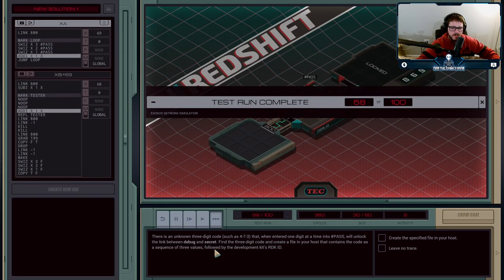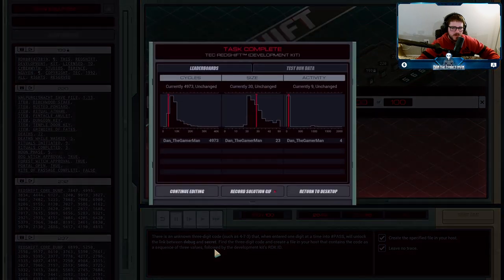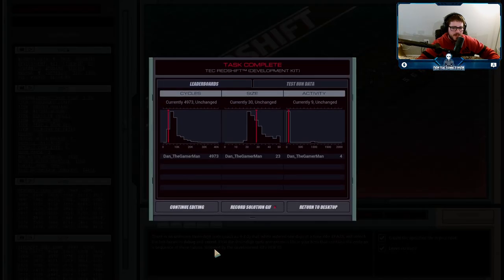Easy peasy. A little brute forcing to get that to work, but doing it this way — having two agents, one in charge of infiltrating and one in charge of trying passwords — is how you get it done in a lower cycle count. I originally tried it with a single agent and it worked fine, but I was only able to get to here. So there you go.